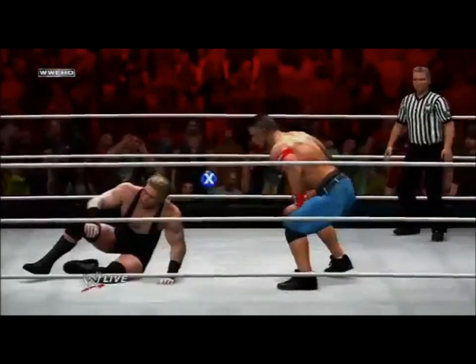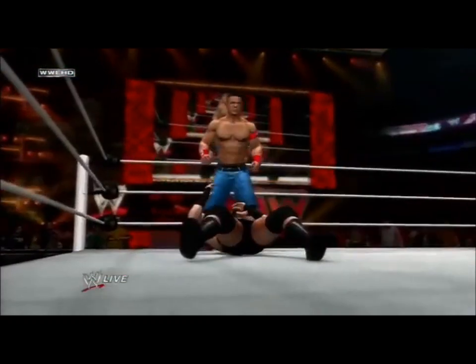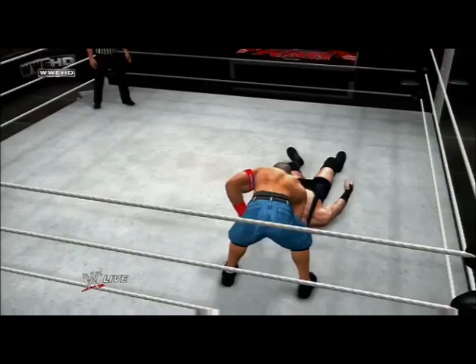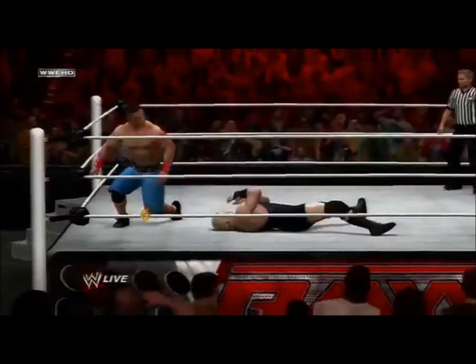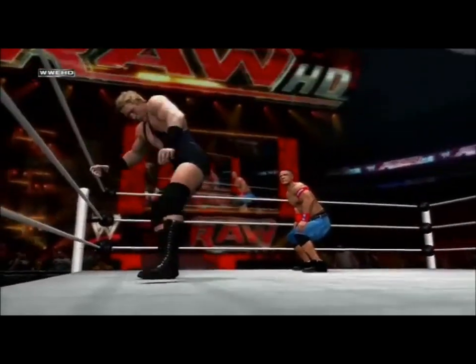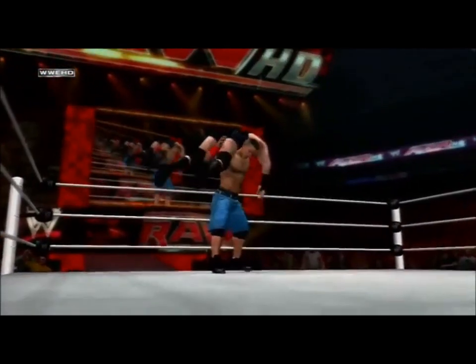Five Moves of Doom. So once you trigger these comeback sequences, they're a real quick quick-time event where the attacker or the defender presses the button and gets the advantage. Once you're done, like Cena just hit his successfully, it puts you in position to perform your signature move. Then I'm going to do a little wake-up taunt right here — get Swagger up. People are loving that feature. Then the attitude adjustment.